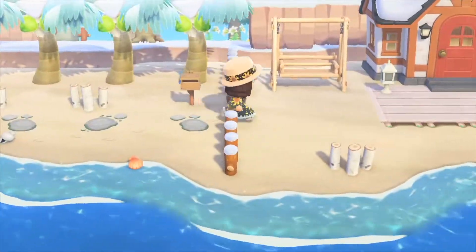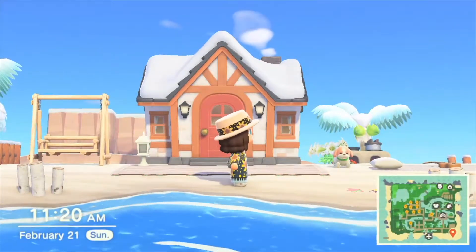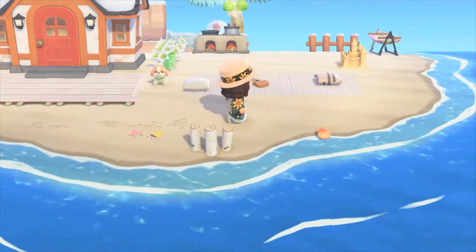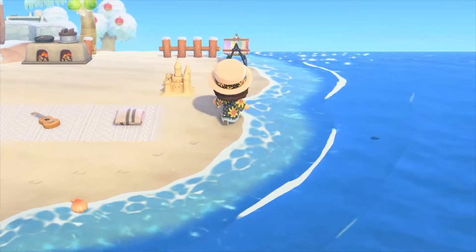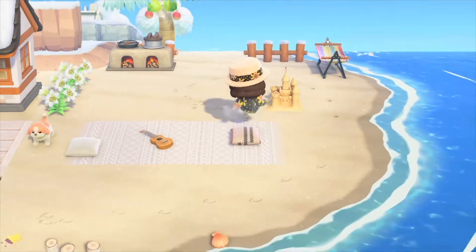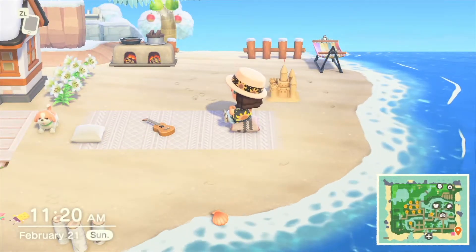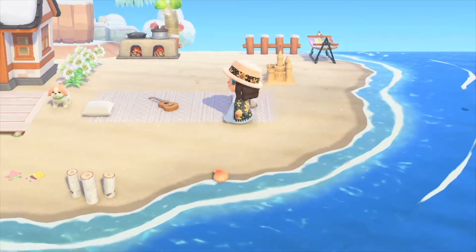If you go down, you get to my house, which is on the beach — because in real life I've always wanted a house on the beach, and since I can't have that right now, I put my Animal Crossing house there. I made this area while waiting for a flight, bored at the airport. Did you see the little SpongeBob and Patrick design on the beach, and my little dog?